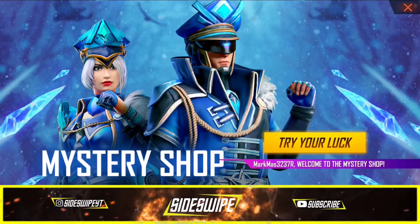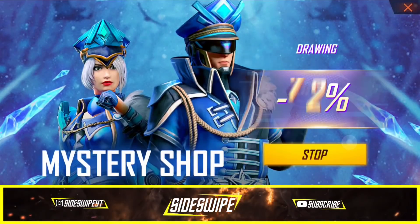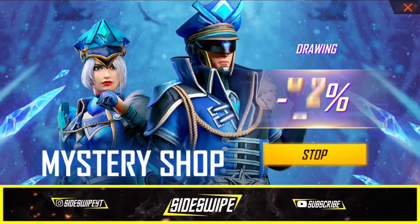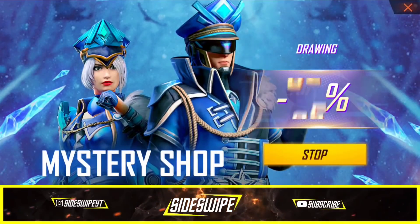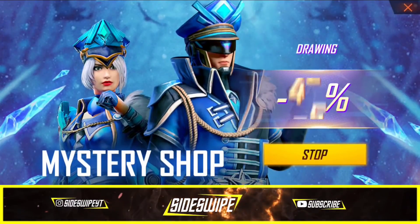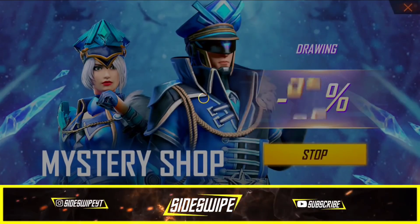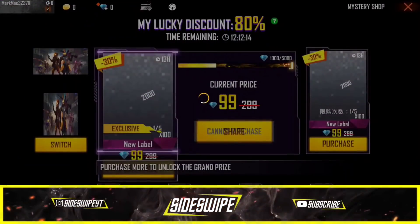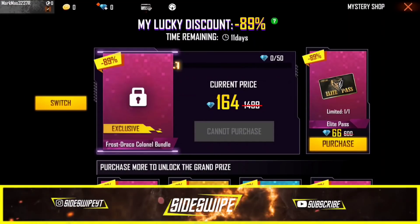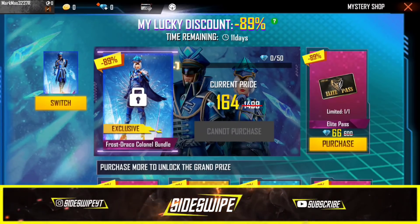I'm going to open the mystery shop. I'm going to try — I'm not going to be able to use my server. So this is the right discount option of the mystery shop. You have an option here — you can turn the Elite Pass to the right. You can also get a discount from the menu.